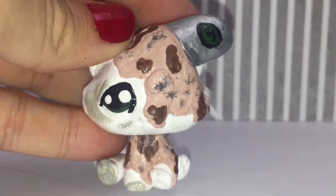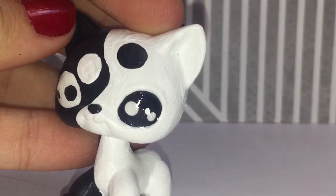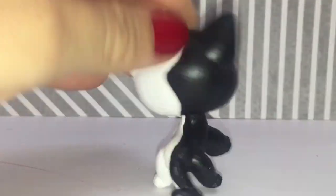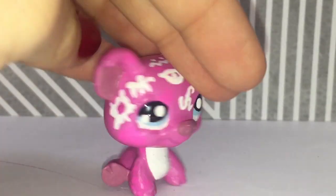Everything else is cute though. This Union Kitty — you can copy her, she got messed up a little bit, but give me credit if you do. This Rune Pig — because these are runes, if you can see, some of them are real and some of them I made up.